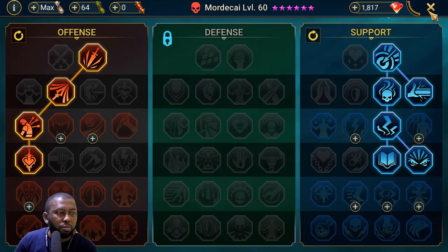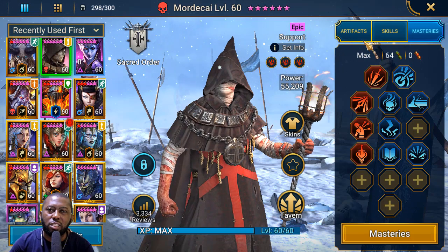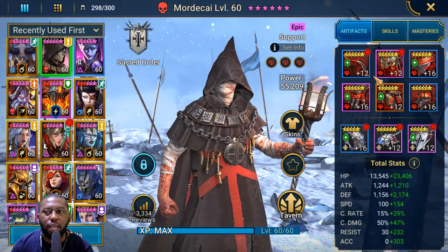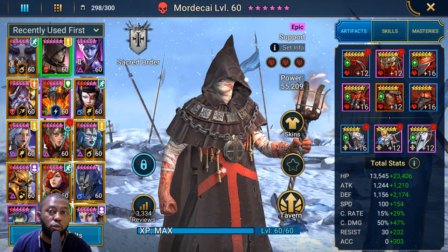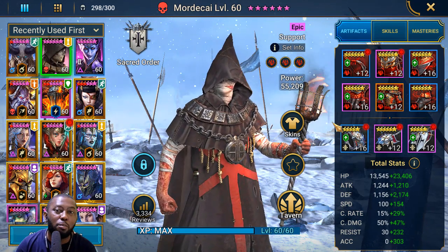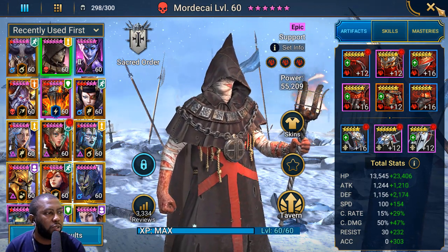To summarize the build: Perception and Accuracy sets are the two I recommend. Speed is always good. I've never seen Mordecai used in content outside of the two I'm about to show — Spider and Hydra.